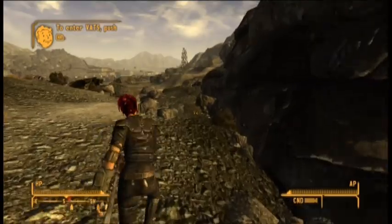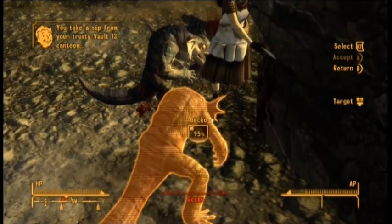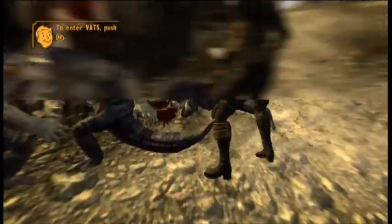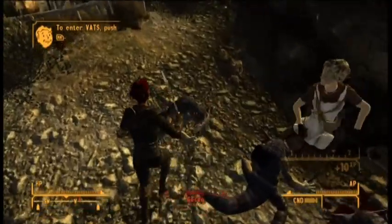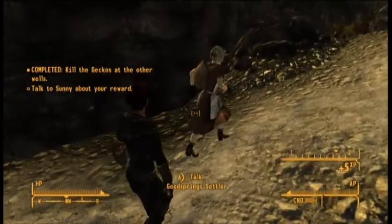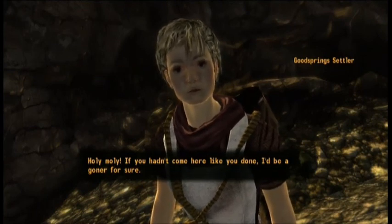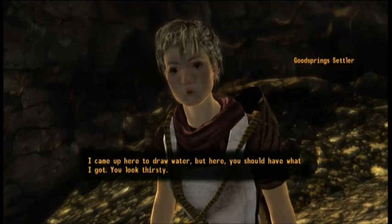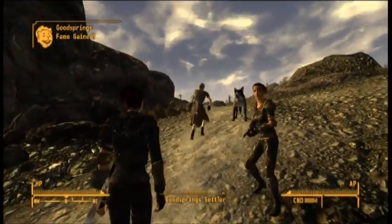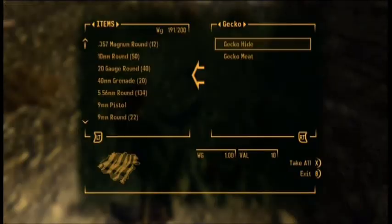There's a woman being attacked down here — I save her with my knife: stab, stab, stab. Saved her life. She says 'Oh, you're all right there dearie — if you hadn't come here I'd be a goner for sure. I came up here to draw water, but here, you should have what I got. You look thirsty.' I tell her to go see Doc Mitchell and patch up that leg. I've gained some reputation — they love me.